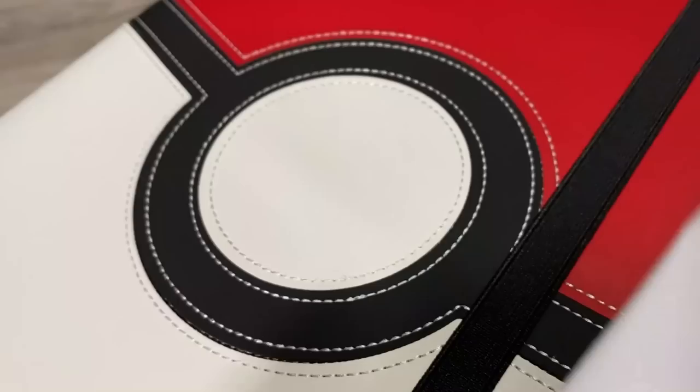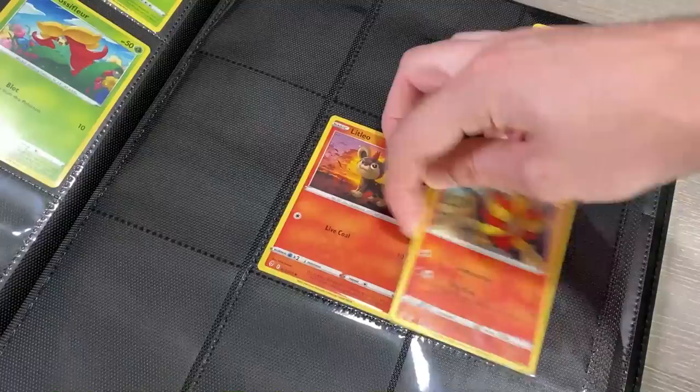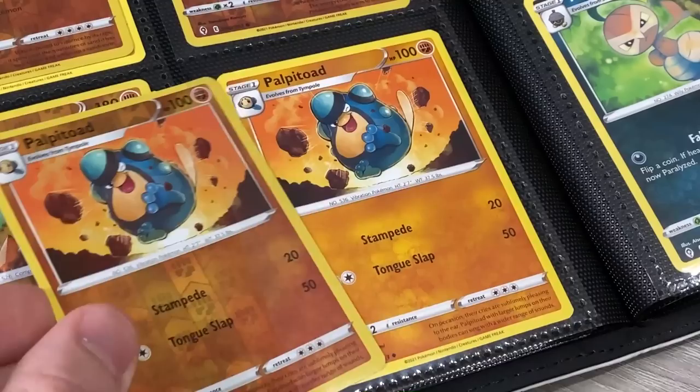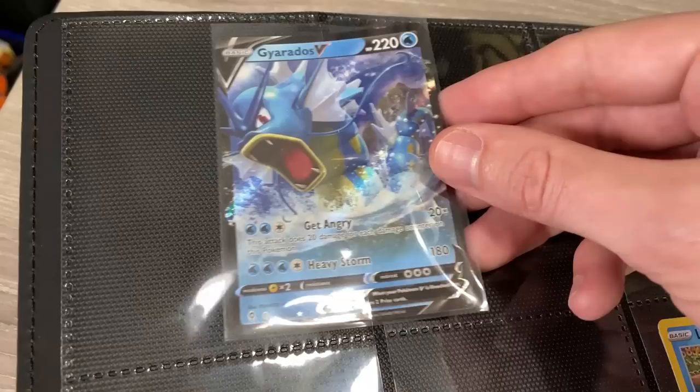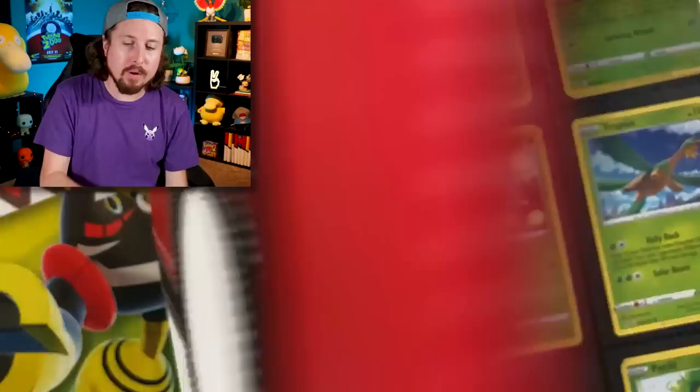What I like to do is go through the checklist and put everything in numerical order. For example, Pinsir is card number one, so that goes in the very first spot. We keep going until all the commons, uncommons, and rares are in their right location. Then I go back and take the reverse holos and put the reverse holo on top of the regular version. The reverse holos are my favorite part! Then we save all of the ultra rares, full arts, secret rares, rainbow rares, and alternate arts for very last, and in Evolving Skies there are a lot of them.